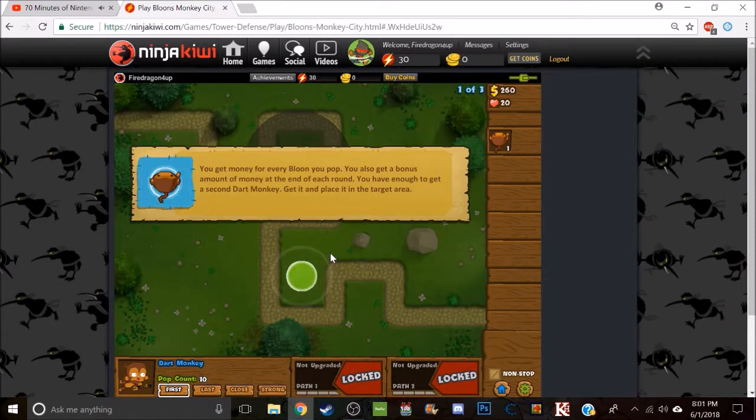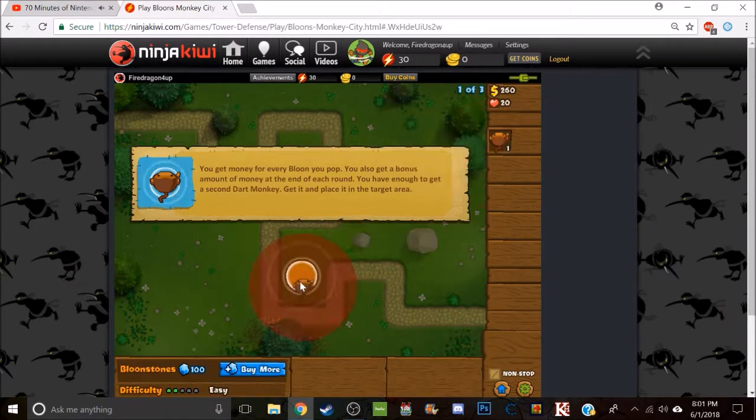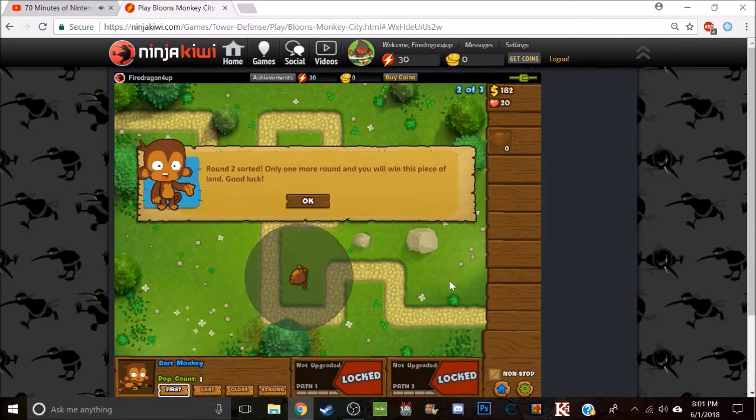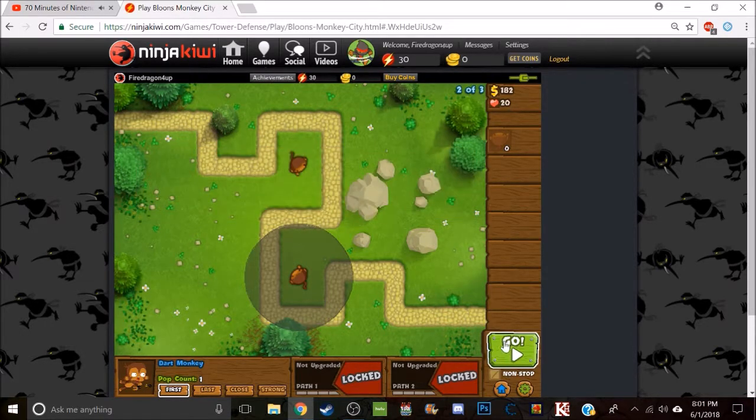You get money for every balloon you pop, so you'll get a good amount of money at the end of each round. You should have enough to get a second type of monkey — get in and place it in the target area. Round two shredder — only winning round one will win the piece. Good luck, let's go.